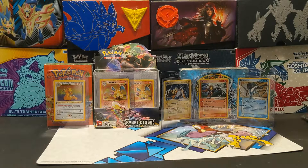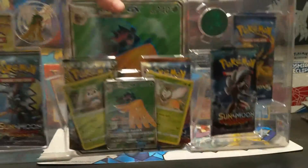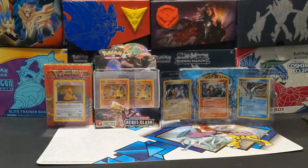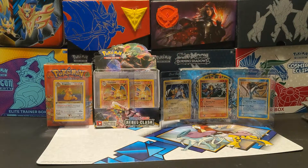We're going to break into the Decidueye GX box. It actually opened up very cleanly. As you can see here, you'll get the jumbo card, six packs, the promos, as well as a pin and a coin. This one opened so much cleaner than the Incineroar. There's the Decidueye coin and the Decidueye pin.